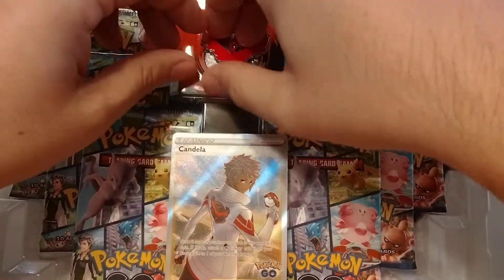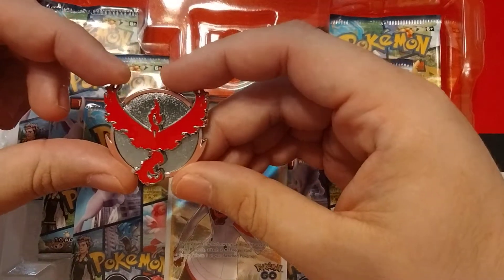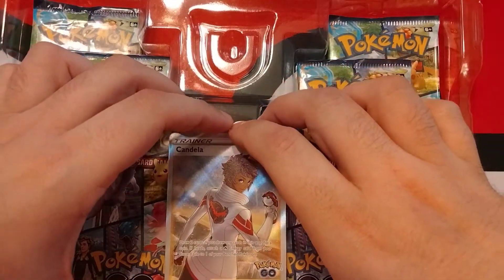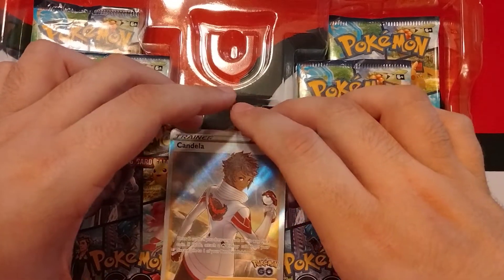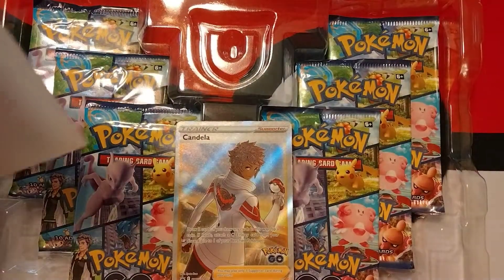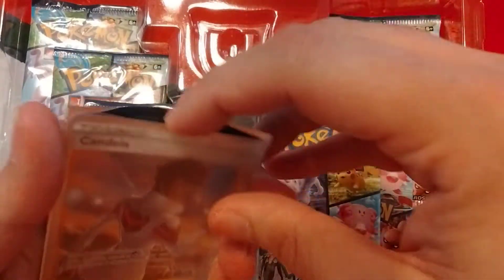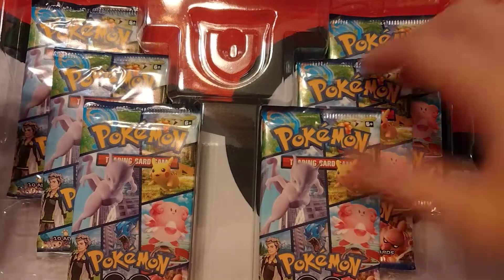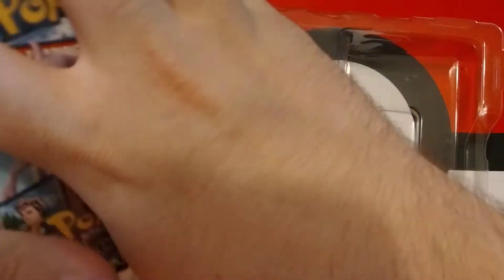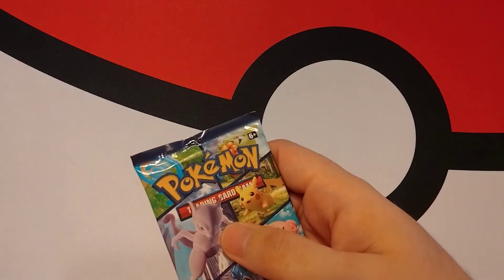We got the Team Valor Pokemon GO box — there's the red pin. You saw the earlier video we just posted; the boys had Team Mystic with the blue pin. We still need Team Instinct. There's our promo card, and we have six packs of Pokemon GO. We're just going to go right in order here.